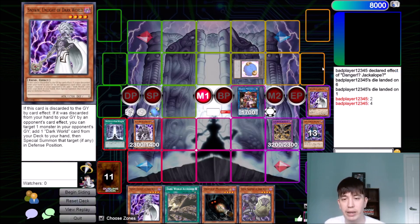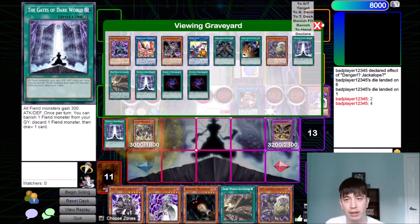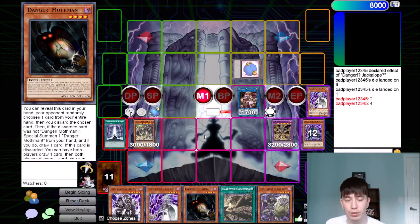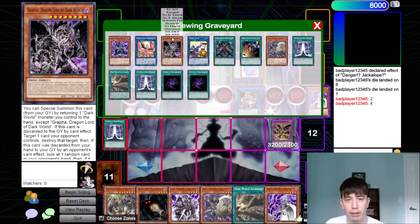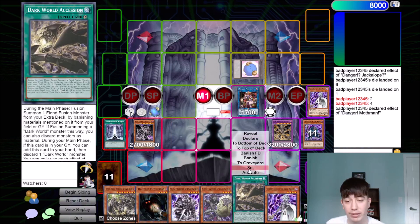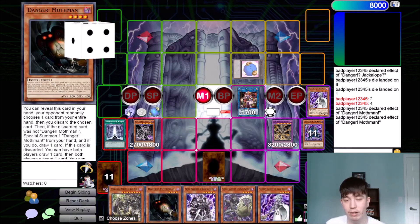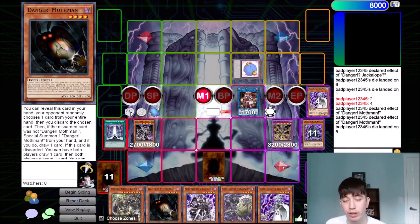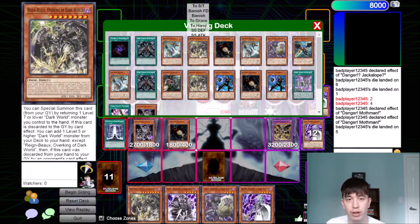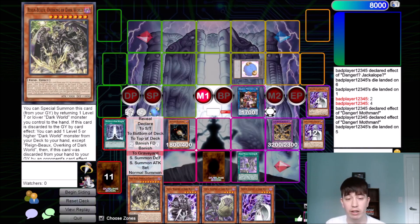And now you can sort of make any play that you want. You can return this to your hand, special summon this guy, and then go maybe even Mothman — there's so many options here. We can even return this to our hand and then summon back our Grapha, then try to go Mothman effect. Let's set this fusion spell before we use Mothman — there's just so many options. We can try to make Appaloosa. One play I like to make here is try to end on the Nightmare Griffin. So we discard five, special summon this, draw a card, and then we can use Snow to search Dark World Archives.